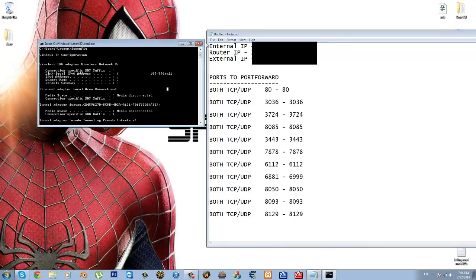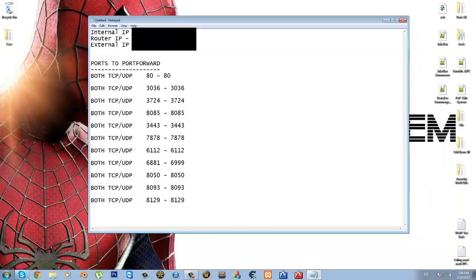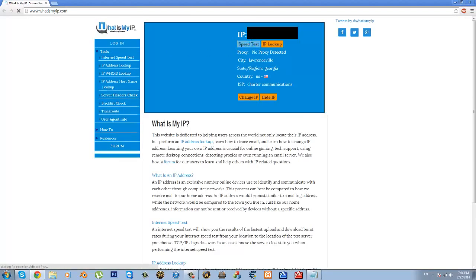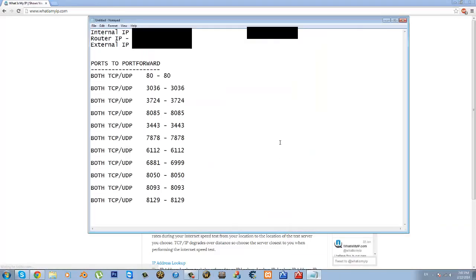After you've written that down, go ahead and close CMD, and open up your web browser and type in whatismyip.com. Basically, that is where you're going to find your external IP. I don't know if I blocked it or not — I probably will, so nobody can actually see my IPs. Anyway, after you've got all your IPs down, you need to open up some ports.